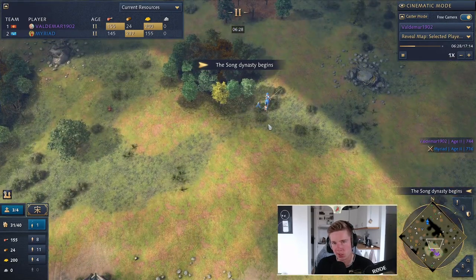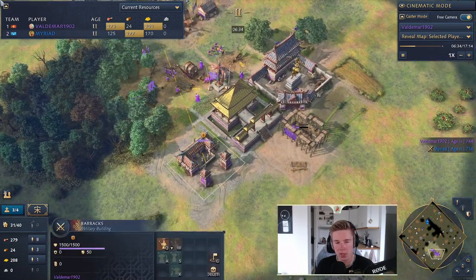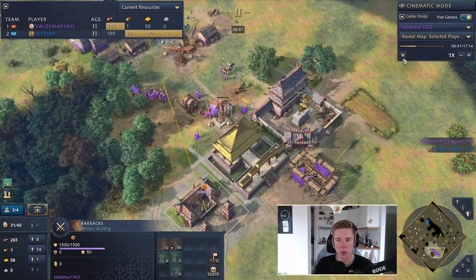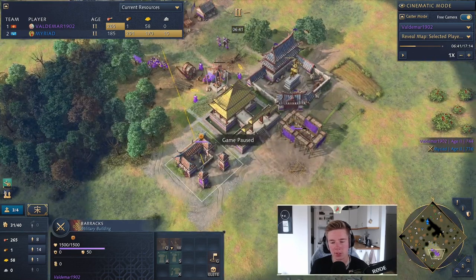Now I can go back to wood and food and focus on getting units out. He went for a fast archer range, which means I'll need horsemen and spearmen to counter — so I'm making a stable. I have my barracks and now it's time to pump units. This is the point where you decide what to do. If you're not under as much pressure, you can go for a second town center using the 2TC Song build, which I'll show you next. If you need to go fast Song Dynasty for Zhuge Nu, use the fast Song build shown after.